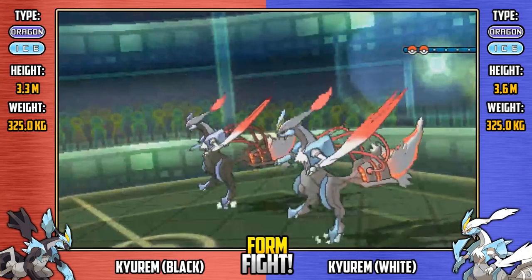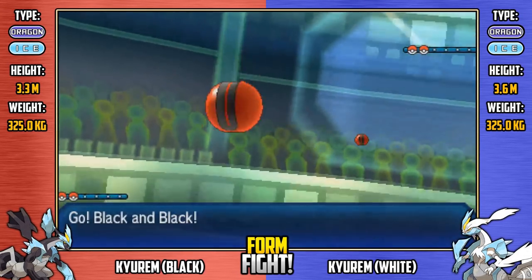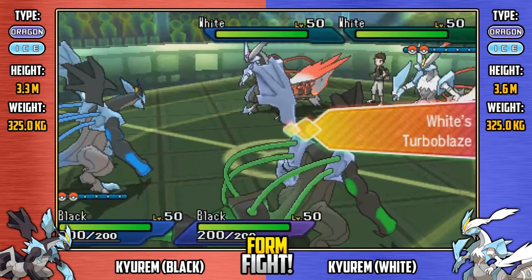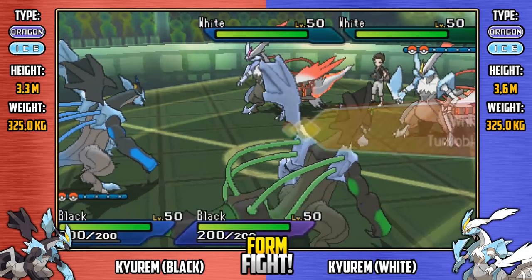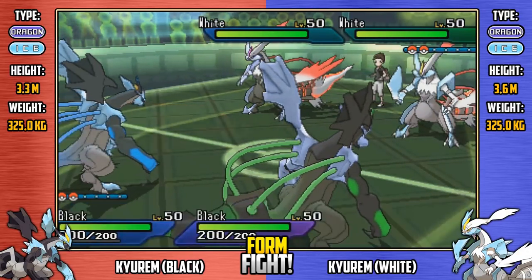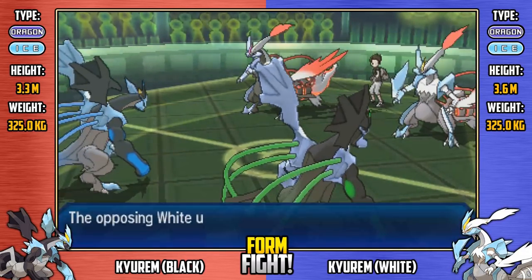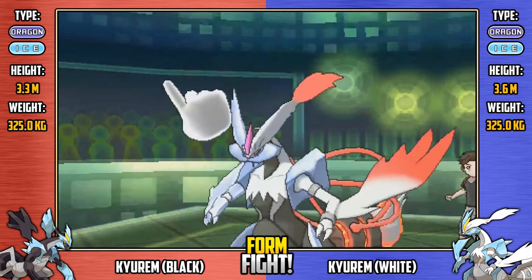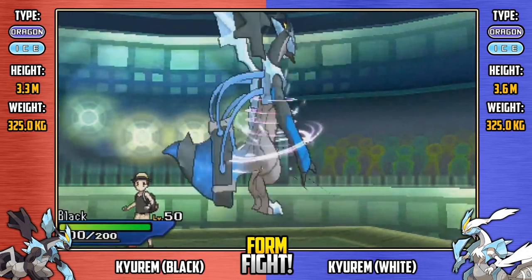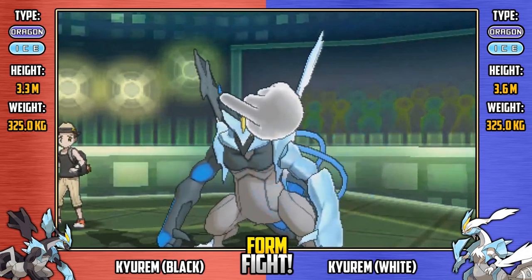Here we go — the battle many of you have been asking for: White Kyurem versus Black Kyurem. The winner will go on to face Normal Kyurem, who has very similar bulk, so it won't be an unfair fight. We see Turboblaze and Teravolt activating respectively, though these abilities can't suppress each other, making them pointless here. Shiny White starts off with Ring Out onto regular Black, while regular Black responds with Rock Polish, sharply increasing its speed — so regular Black will be going first every turn.